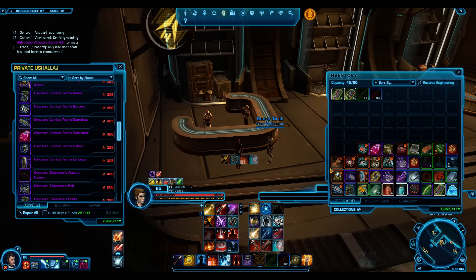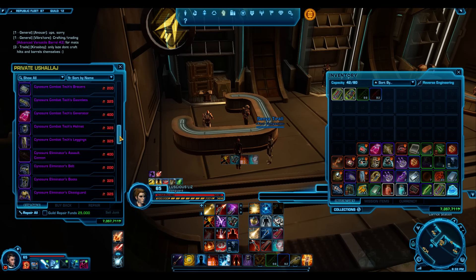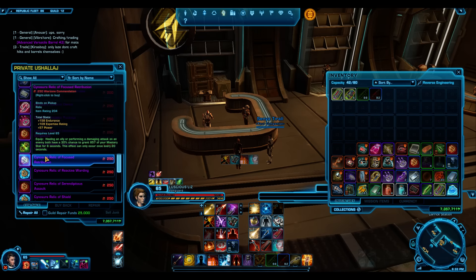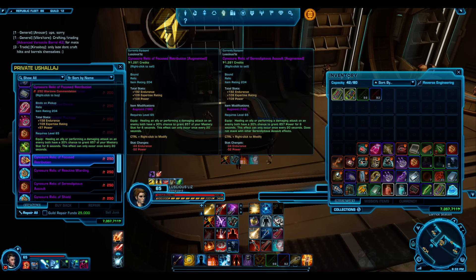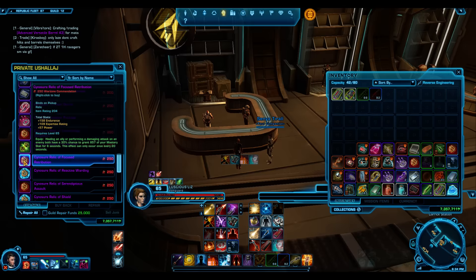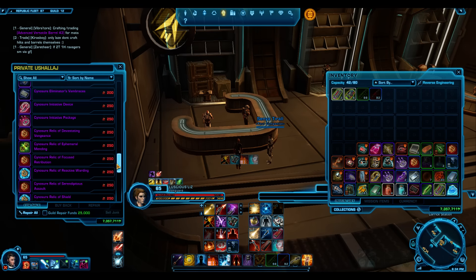Do the daily quest for PvP and you'll be able to get them. The Relics I'd recommend as well. The Relics are pretty nice - you can get the Focus Retribution Relics. 857 power is what they'll grant. I have both Relics here. Devastating Vengeance may also be worth considering.